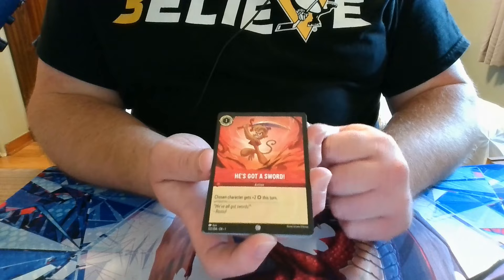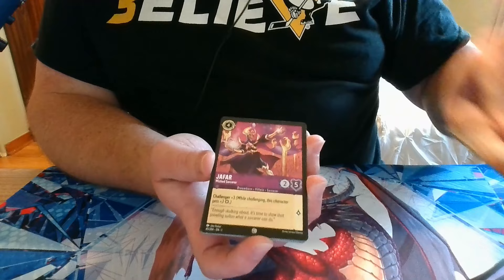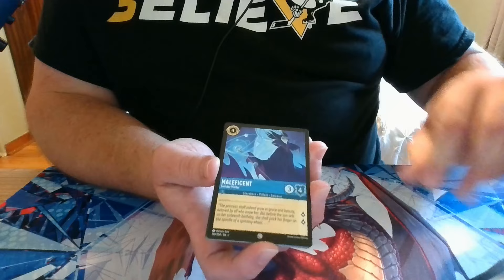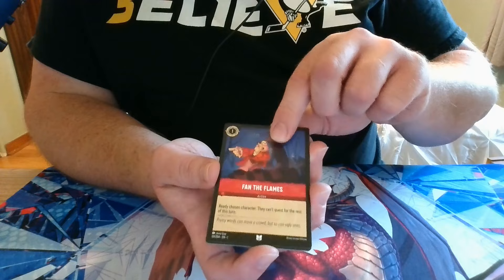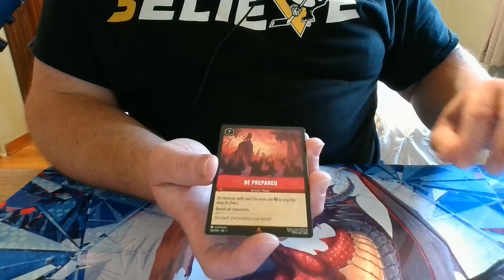Pack 8: He's got a sword, Pumbaa, Jafar, Duke of Weaselton, Maleficent, Break, Bell, Starkey, Fan the Flames, a Rare Zeus, a Rare Be Prepared, and a Foiled Mufasa.